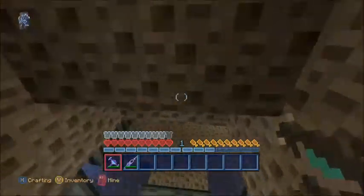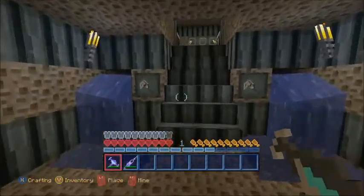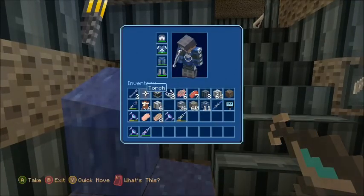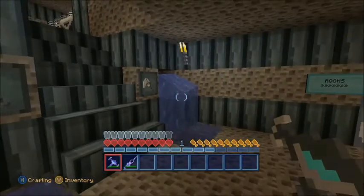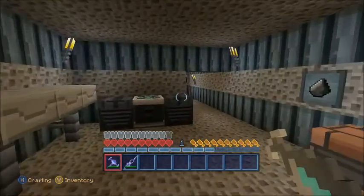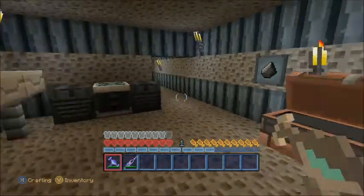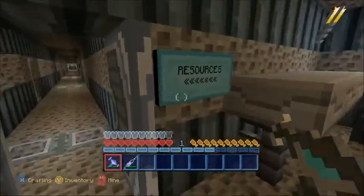These nice waterfalls. I'm hoping those are torches — are those torches? I don't think those are torches, I don't know what the heck that is. Those are the rooms, and then this is a crap load of doors. Let's go to resources and rooms.